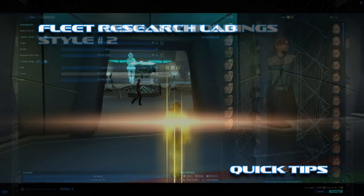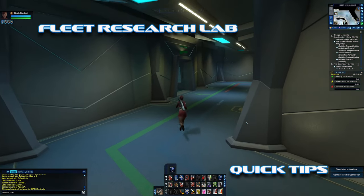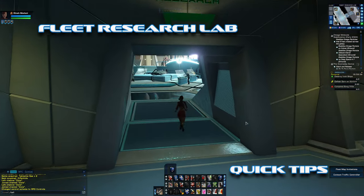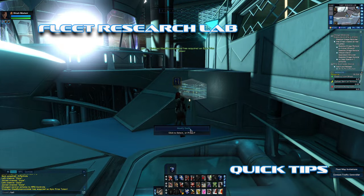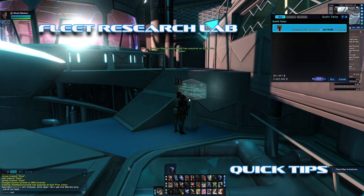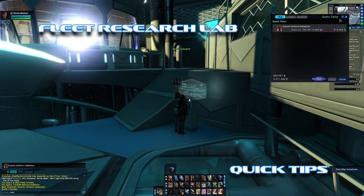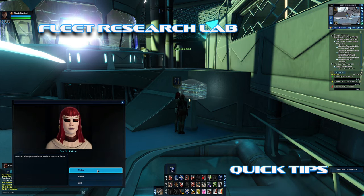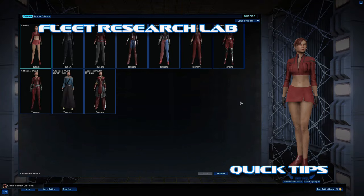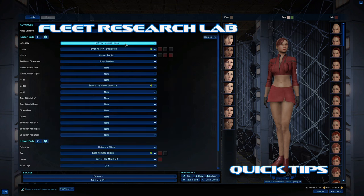The fleet research lab is a cute one. What you're going to pick up at the research lab is the Krenim uniform, and the Krenim uniform is one of those that I like to mix and match — but for the sake of this video I'm just going to show you what it looks like.